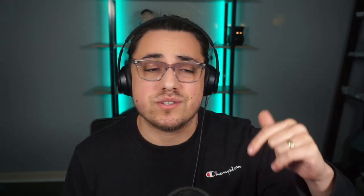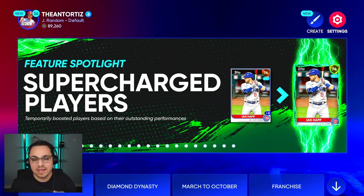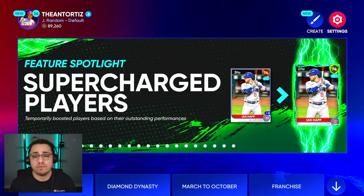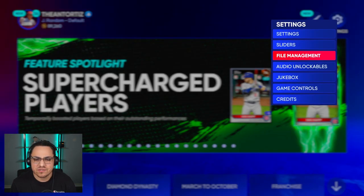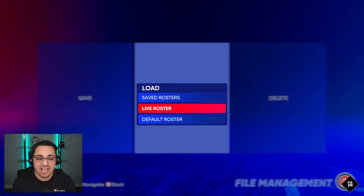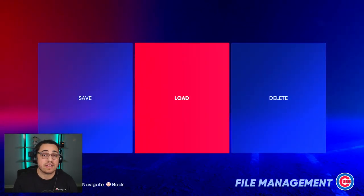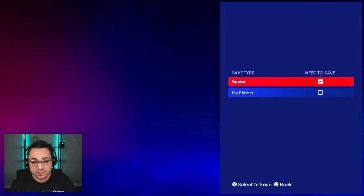If you don't really care about the roster and just want to hop into a franchise, go to the top right, hit Settings, go to File Management, hit Load, go to Roster, and hit Live Roster. Once this notification pops up you're good to go — this is the most up-to-date live roster that MLB The Show has. What I do recommend though: save it. Go to Roster, Save It.